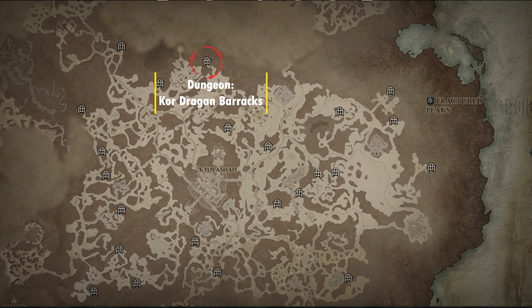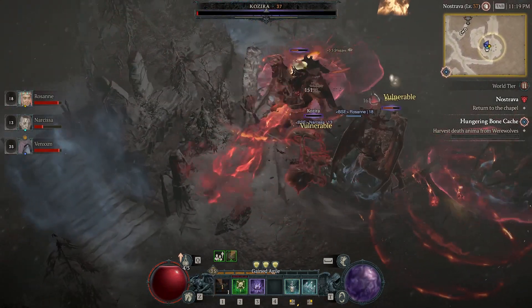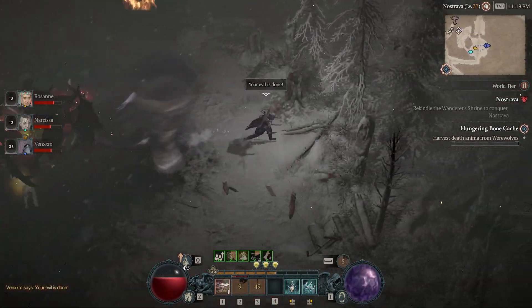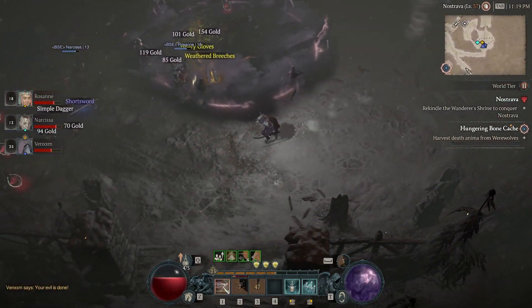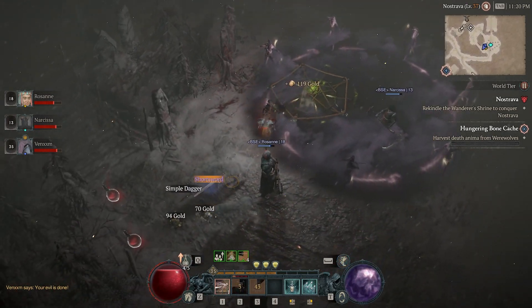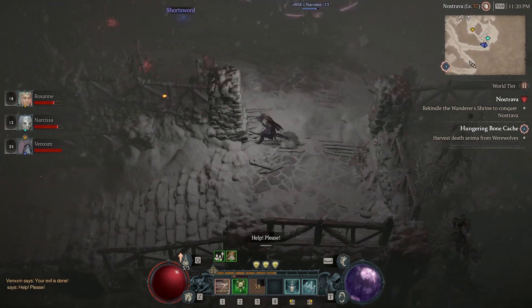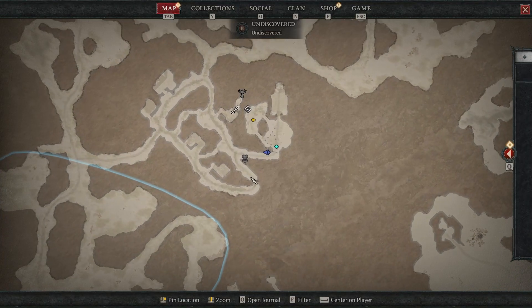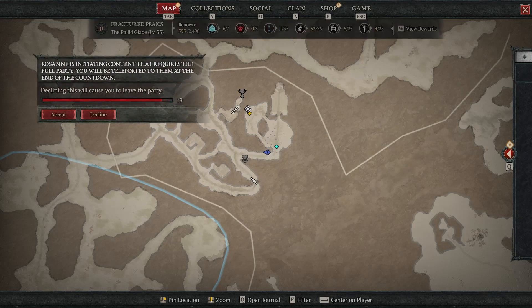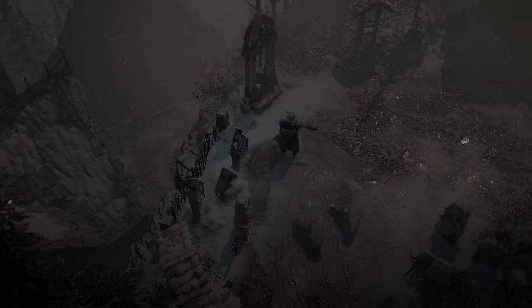Up next we have the Core Dragon Barracks. This is also a stronghold, so you do have to complete the Core Dragon's stronghold in order to unlock this dungeon. It drops the Aspect of Anemia, a Barbarian-only utility aspect. Direct damage against bleeding enemies has up to a 31% chance to stun them for 2 seconds. This is more of a crowd control aspect, so if you're looking to enhance your survivability, definitely go and grab this one.